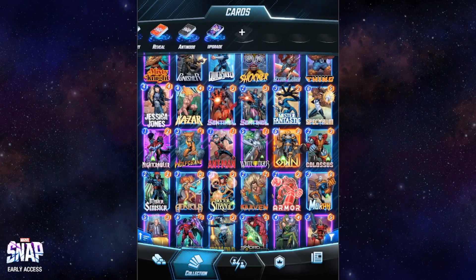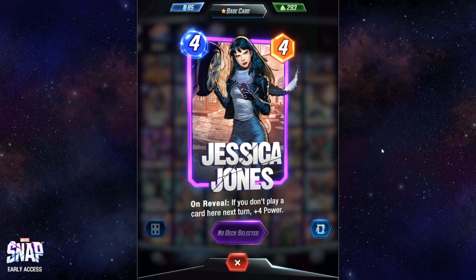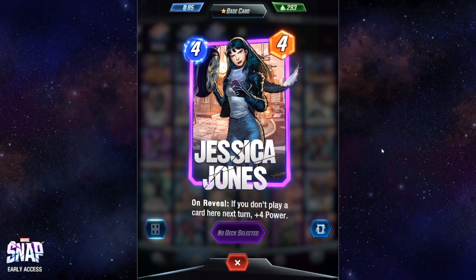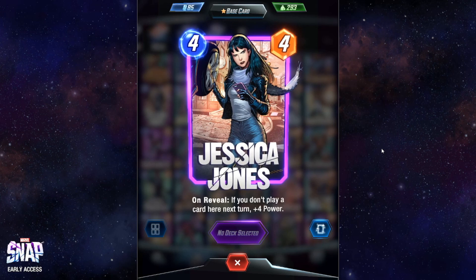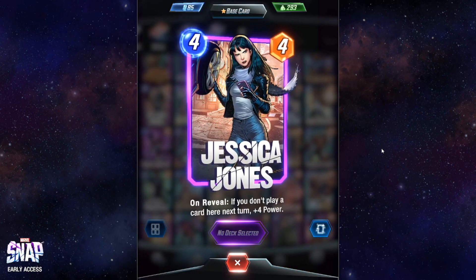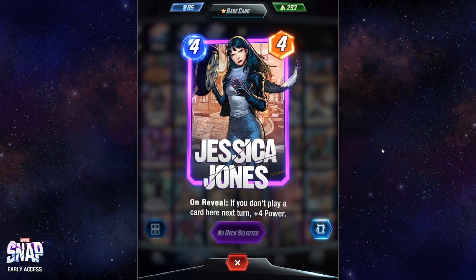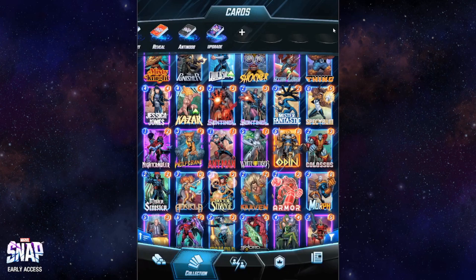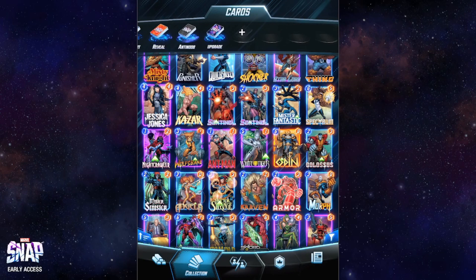In the third line we have first of all Jessica Jones. This is a card that as soon as you progress you'll likely stop using, but when playing only with pool one cards this is definitely one of the best you can unlock. It has four power, but if you do not play in the exact same location the next turn, that four becomes eight — quite powerful in an early deck. Very good and recommended if you just have a new pack of cards.